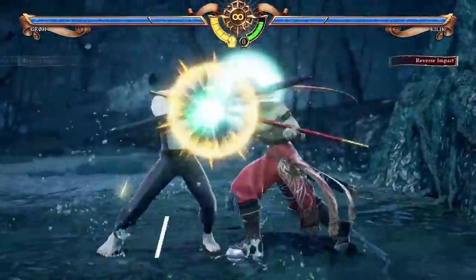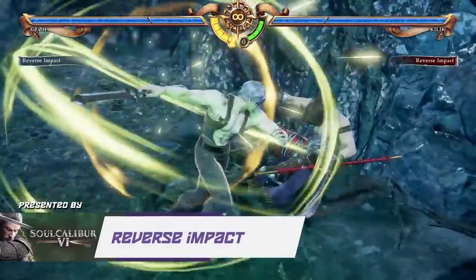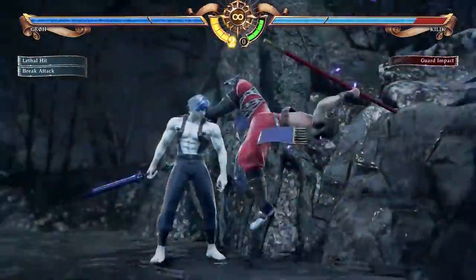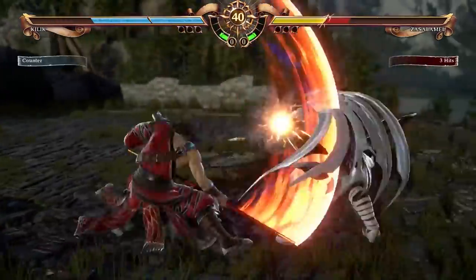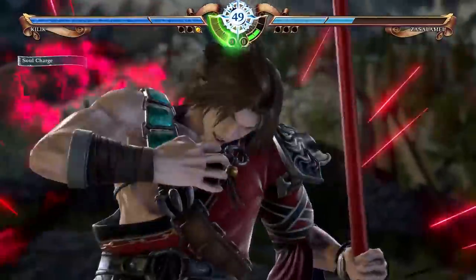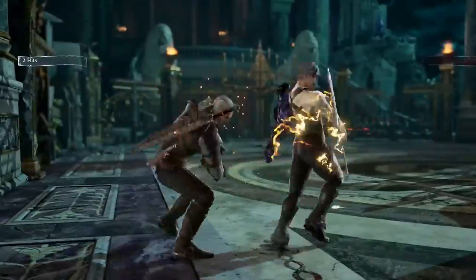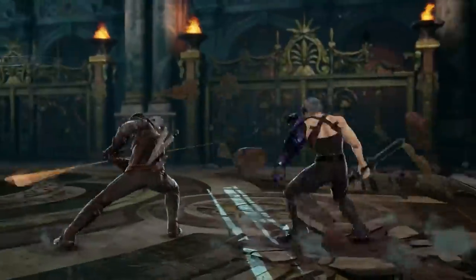You can also use the same command to issue a reverse impact should your attack be parried with a guard impact, effectively parrying their parry. This can be performed indefinitely between two opponents to throw off the timing in a fight, or you can simply respond with a break attack to cut through a reverse impact and expose your opponent. Keep in mind that reverse impacts are perfect for countering your opponent's faster attacks, while reversal edges can help you repel slower attacks. Getting precise timing on these parry techniques can quickly shift the tide in battle.